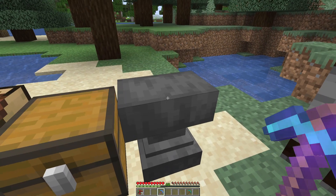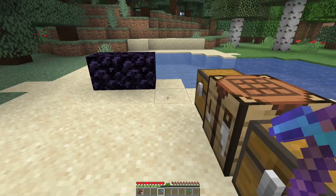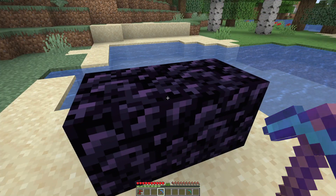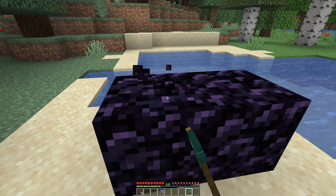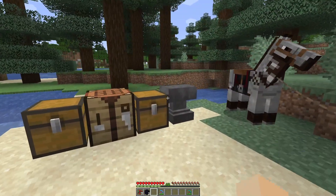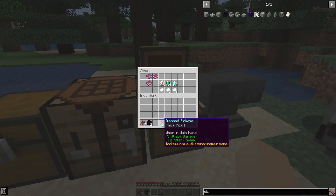If you shift-right-click with one quartz, it gets consumed and the counter should now read one, meaning you can mine one block with hardness 20 or higher — like obsidian, or any mod block as hard as obsidian. With a regular diamond pick, obsidian mines very slowly. With Thick Pick, it mines much faster. This also stacks with Efficiency, so combining both will make it go even faster.